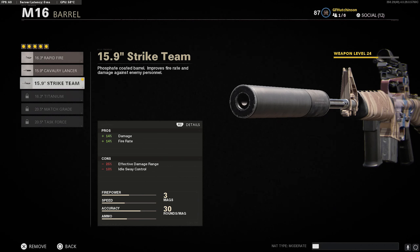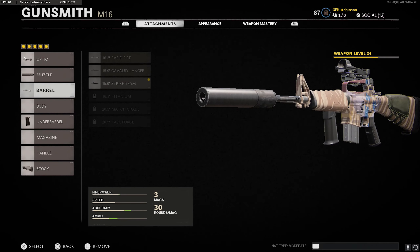For my barrel I'm going to have the 15.9 inch Strike Team barrel, and this one is going to increase our damage as well as our fire rate. That damage increase is going to be good up close, whereas you're going to lose a decent amount of damage range and idle sway control, but it still feels really nice up close and really consistent.